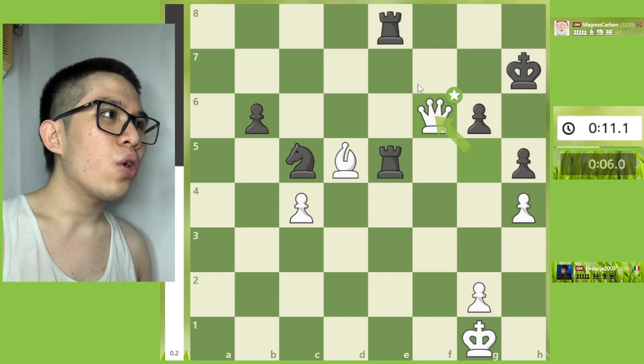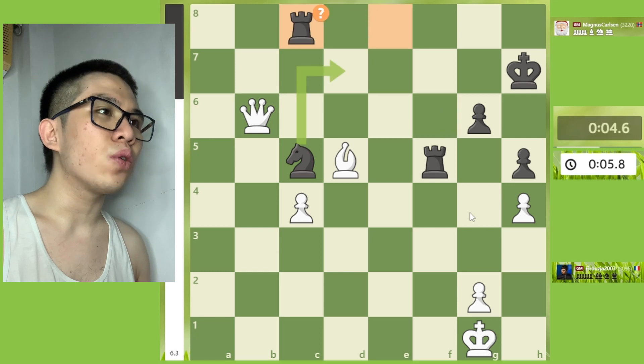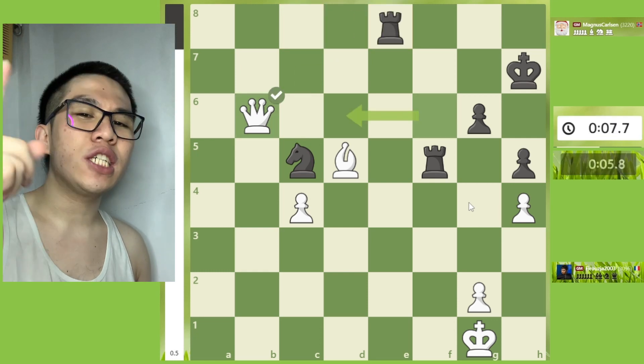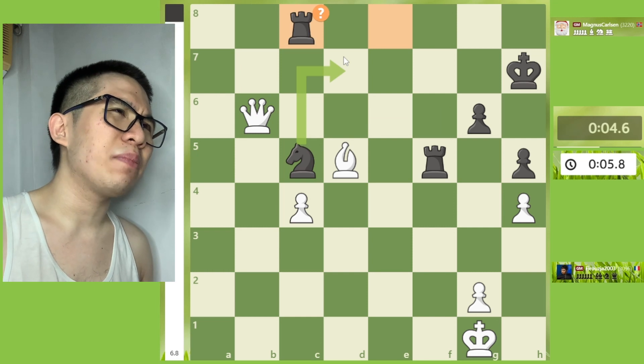Then Rook f5 — mistake. The best continuation on this position is Rook e1, my fellow chessers. Continuing on Rook f5, Queen takes b6, then Rook c8 — inaccuracy. The best continuation is Knight d7, my fellow chessers.